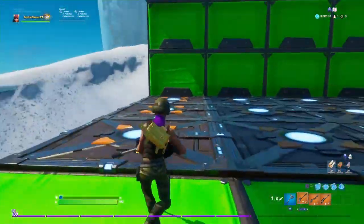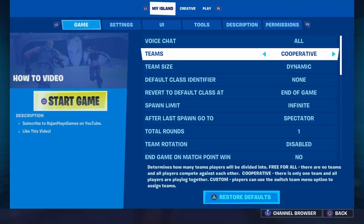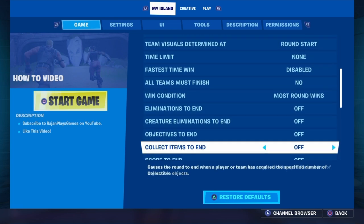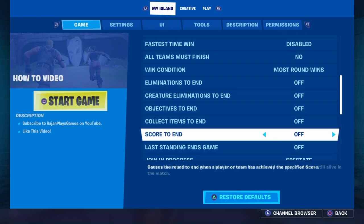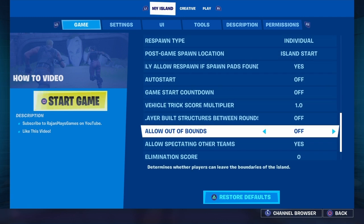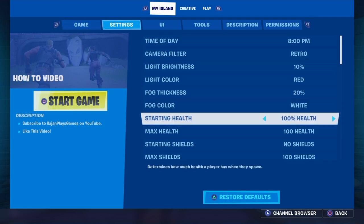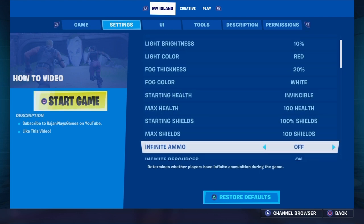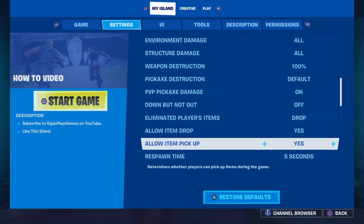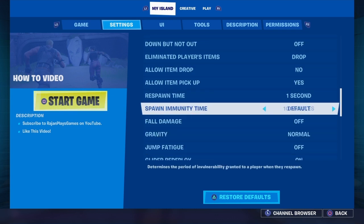The next clip covers the island settings so y'all can copy them. Turn voices on, enable spawn pads, and you can set scoring to one point per kill. You can be invincible since you can't really die — this is just practice. Make sure you have infinite ammo on or you'll run out. Set resources off because you don't build in this map. Set allow building to none. Set allow item drop to no so people don't drop your snipers. Respawn time set to once, and fall damage off.